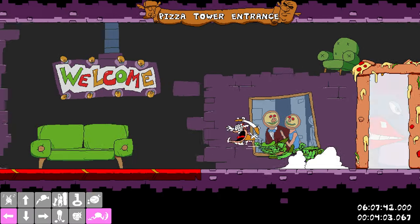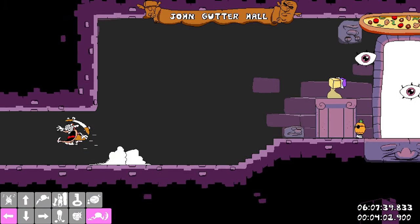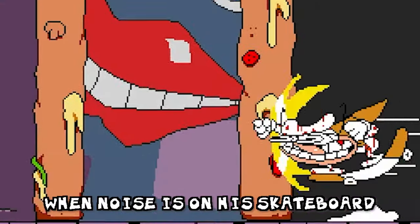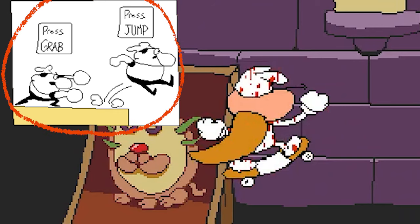When going into a wall, you want to be in some sort of marked state. Basically, you want to jump into the wall either by running and jumping with at least Mark 3 levels of speed when Noise is actually on his skateboard, or by simply long jumping by pressing grab and then jump into the wall.